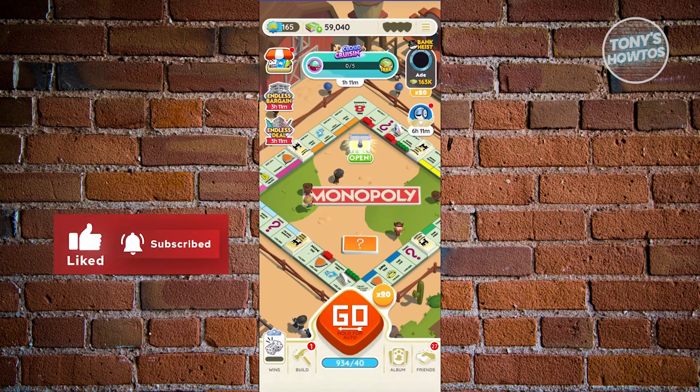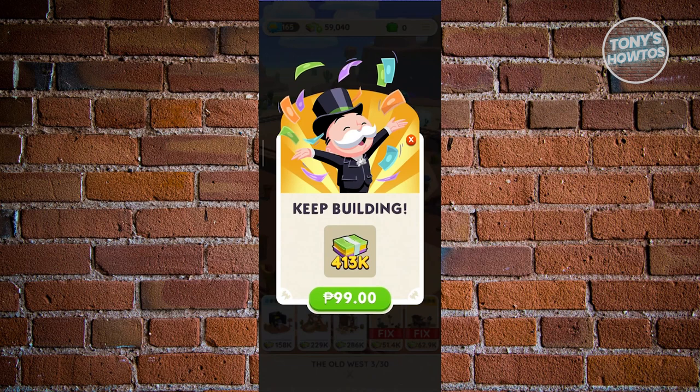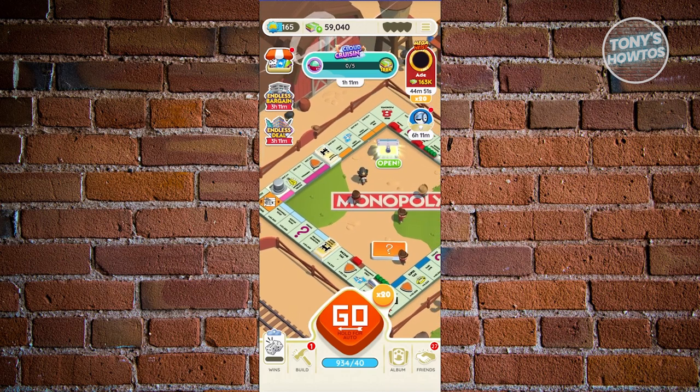The money that we earn is used to build our empire. At the bottom left, you'll be able to build or increase your own landmarks. For example, I want to create and increase the value of my building here. To earn money, you need to spend dice — once you land on one of the tiles on your board, you'll get a specific reward.